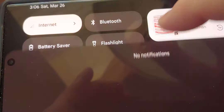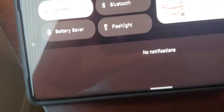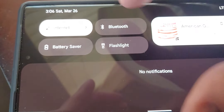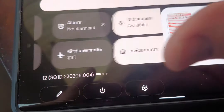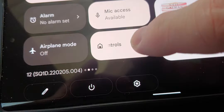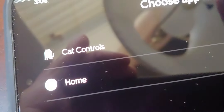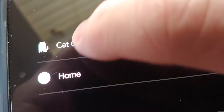I discovered this. I was on my Pixel Pro phone with Android 12, looking for different features, and I found this thing that says Device Controls. I tapped on it and it has cat controls. Cat controls? What the heck is cat controls?